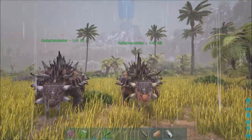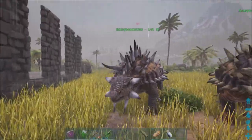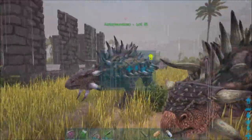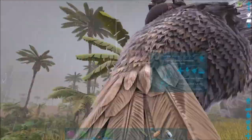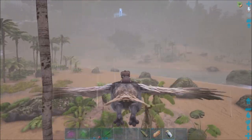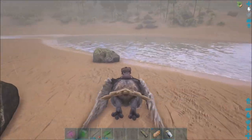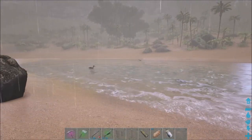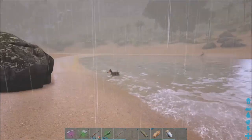Okay so I got the ankylosaurus — some people call it ankylosaur — tamed. We have the female and the male. The male came out at level 113, which is pretty awesome. So now I found some other stuff to tame. I want to tame these birds, the ducks that are over here. I want to try one just to see if I can do it. Like I said, I knocked one out earlier and I thought I did the right thing but apparently I didn't.